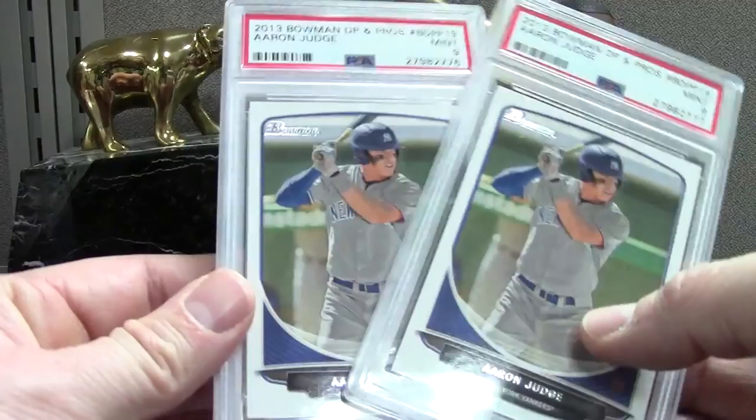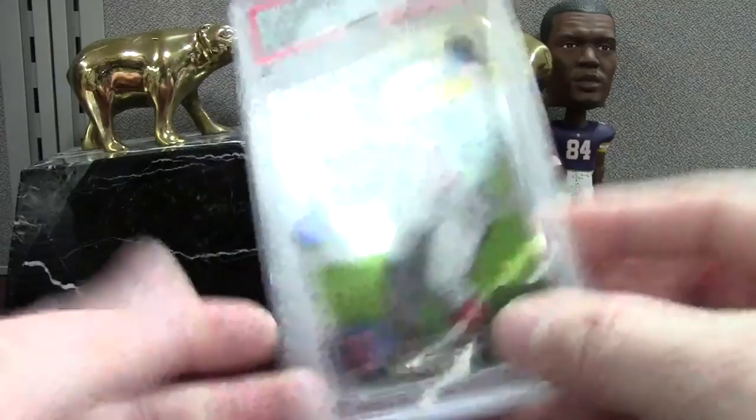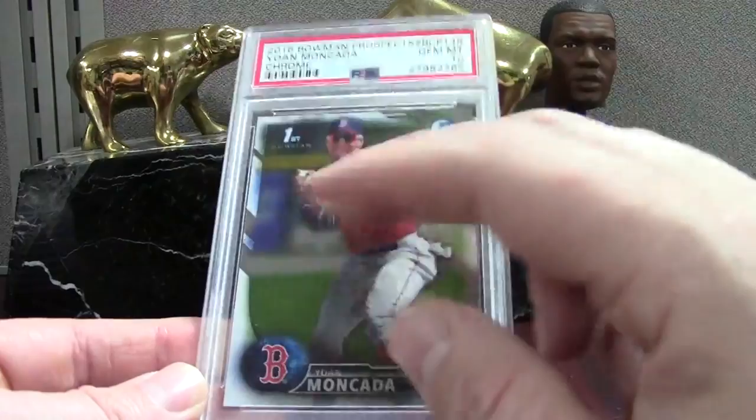Moncada — this is the Bowman Chrome rookie PSA 10, a neat-looking card. I purchased a lot of these last summer, about 25 of them, and there were only like three I thought were good enough to grade because the surfaces were all scratched. So that's a set that might be more deceptive than you think. Here's some Judges — these are the ones that got PSA 10s.